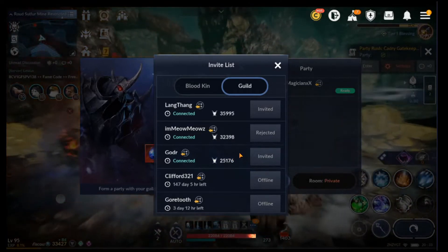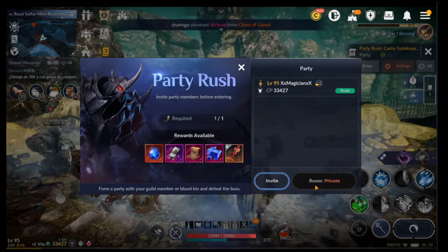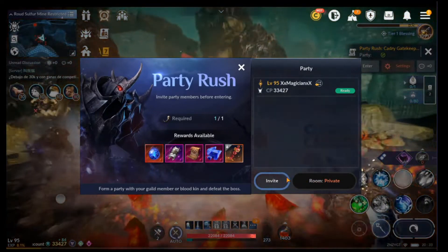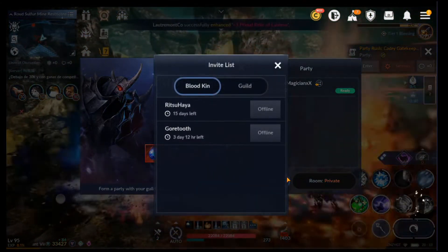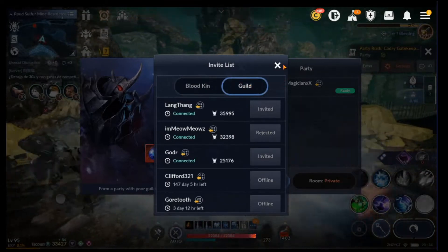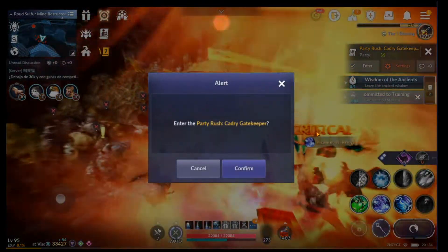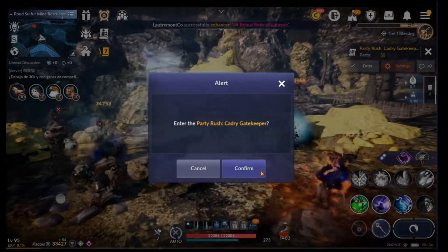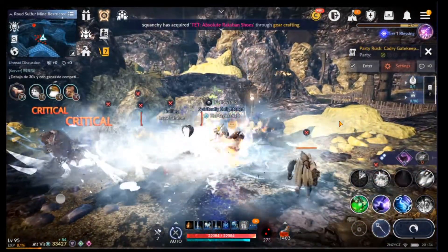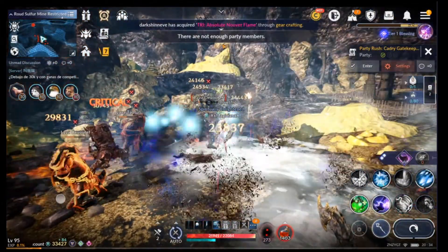I have a confession to make: this is a casual guild. You can't switch it from private to public because that's just not how it's designed — it's specifically for helping your guildmates and your Bloodkin. In fact, you can't even enter by yourself because it's meant to be a group activity. So what I want to do is cut over to the patch notes and show you some more information about this event.